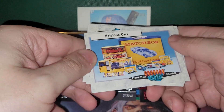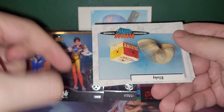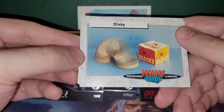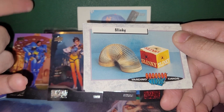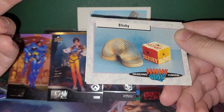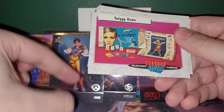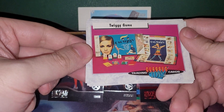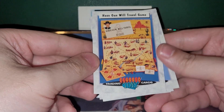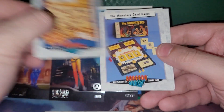What do we got here? Matchbox cars — well, that was before my time. What do we got? Slinky! I remember it. Twiggy game — I remember Twiggy from the band Marilyn Manson. Have Gun, Will Travel game — ho ho ho! That is not aged well.